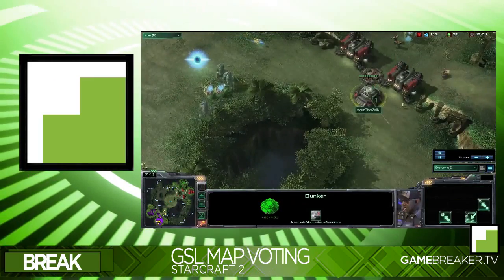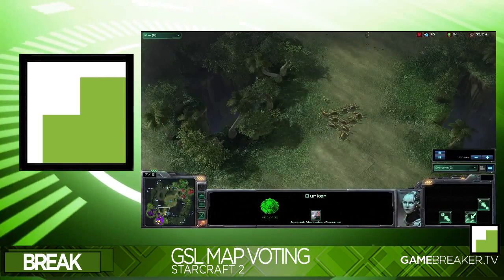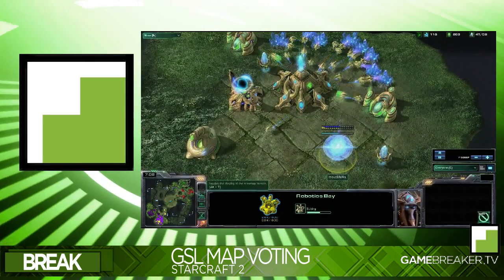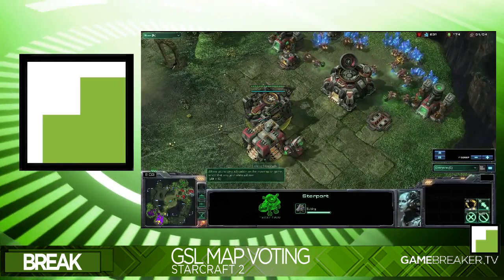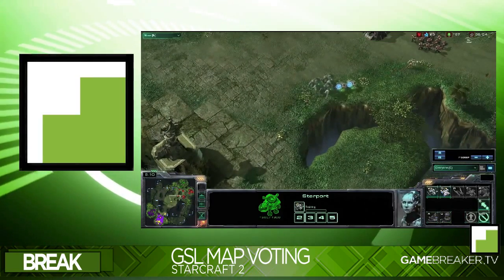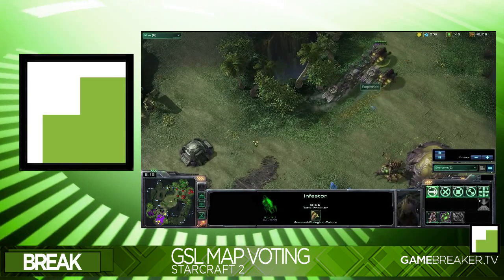If you look back at the original Blizzard maps — and I'm not saying they were better because some were absolutely terrible — the smaller maps were so much better because you'd have to take a risk to take that third base, sometimes even your natural. But if you look at these GSL maps like Calm Before the Storm and Terminus, they have really easy naturals and basically funnel you into the third base with only one choke point. It just takes the diversity out of the map.